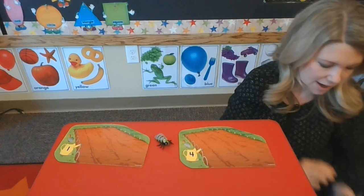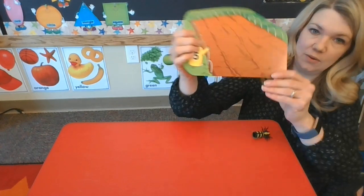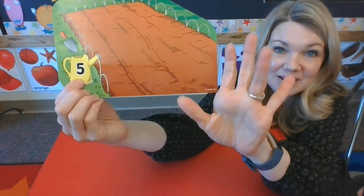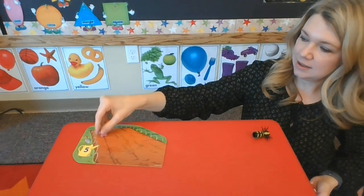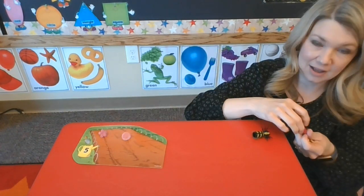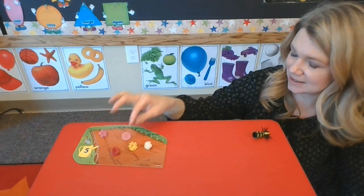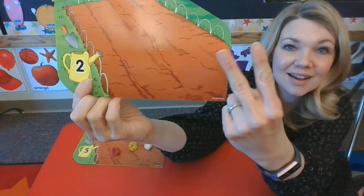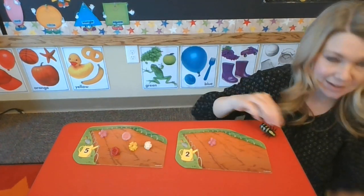Let's do one more together. Ready? What number is this one? Five. One, two, three, four, five. Let's count five flowers. One, two, three, four, five. Excellent. And then this one is the number two. One, two. That's right. Let's put two flowers on that one. One, two.